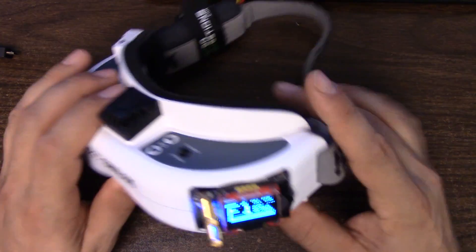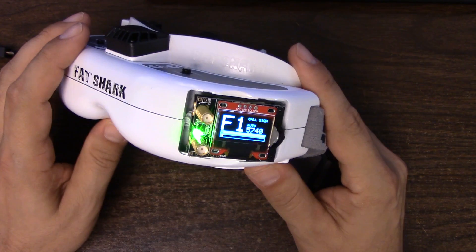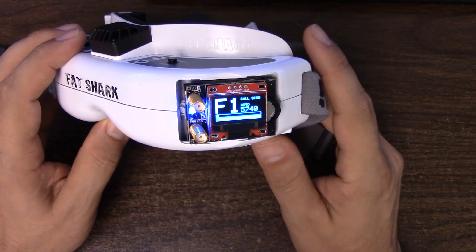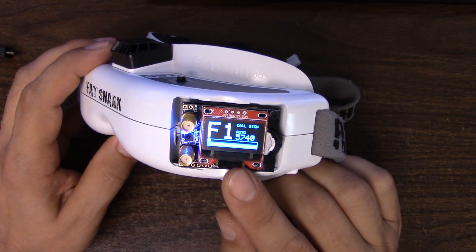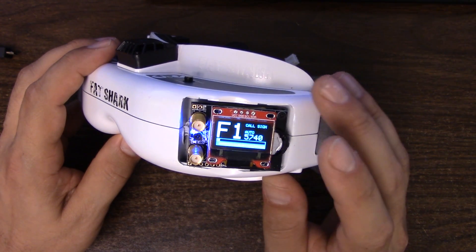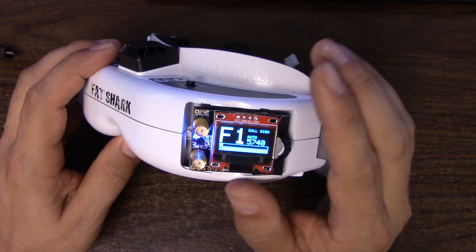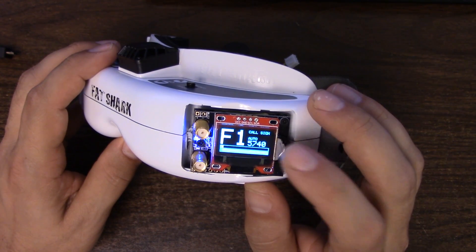Let's take a look at the RealACC module. When I did my original round of testing of Fatshark diversity modules, I did not give you a feature roundup of the RealACC. One reason I did that is that the features it brings to the table, at least with the stock firmware, are not very robust — there's not much to talk about that sets it apart. In this video I'm going to show you the basic features it comes with and then some of the other firmwares you can put on it to enhance its functionality.